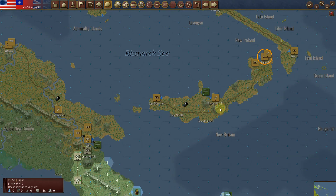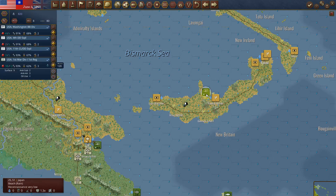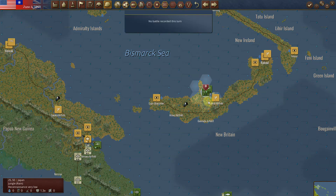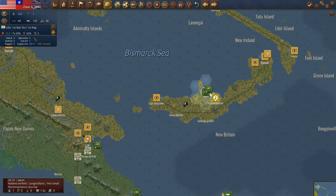If you press Z, you can see all the units — let's take off the supply overlay. As luck would have it, it is raining, but it has allowed me to do it. This is what you call a hit and run.